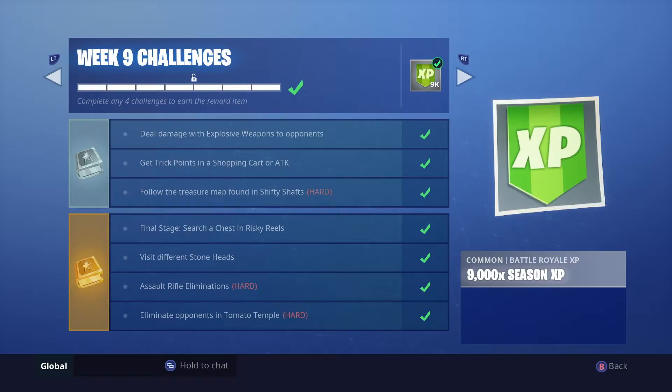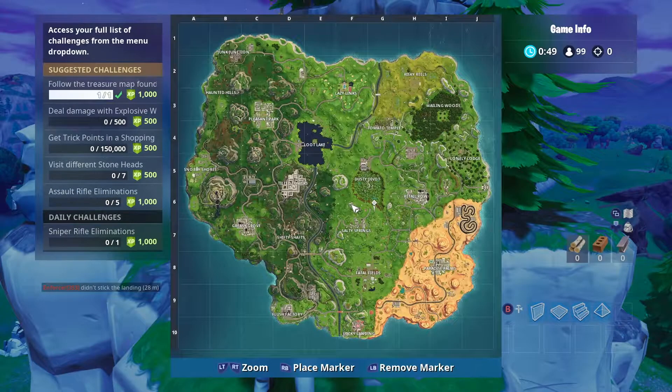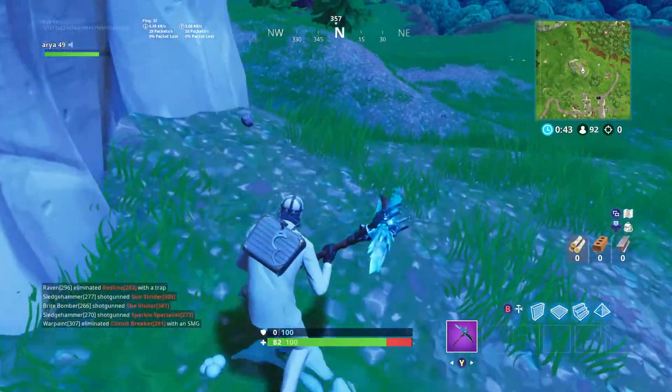Next is to follow the treasure map found in Shifty Shafts. The location of the battle star for week nine is right on top of Castle Rock, up by that little salty mountain area.